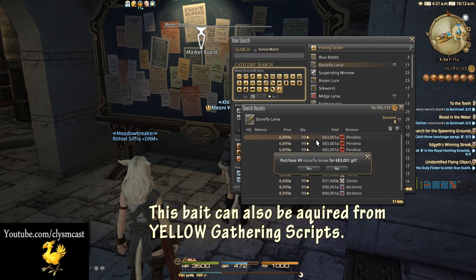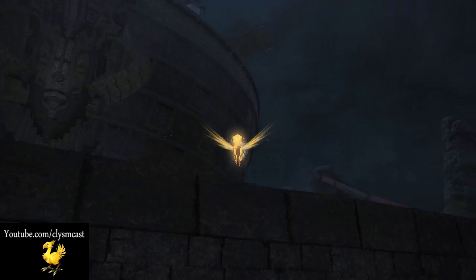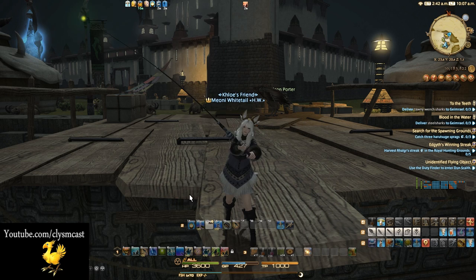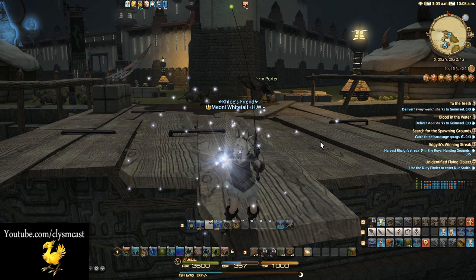I need to make sure I make more than 600,000 gil with 99 lures, which as I'll show you is really not that hard at all. Come over to the Dawn Throne in the Azim Steppe and repair your gear. Go to either the floor next to the water source on this map or the big brown bridge overlooking the water. Make sure your Collect ability buff is on, your Snagging ability buff is on, then press Patience 2. Use a cordial to get some GP back, then cast your hook. We're again looking for a slight tug of the tip of the rod — use the Precision Hookset button to reel it in. Any other kind of tug will not be the fish we want.